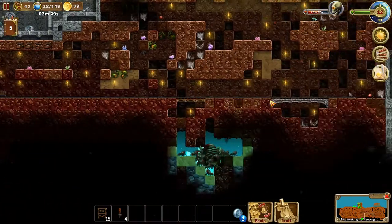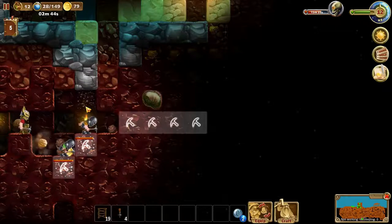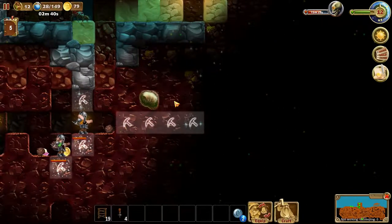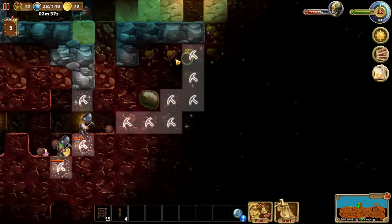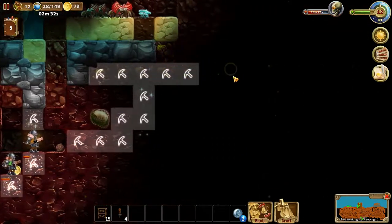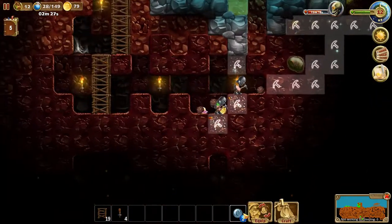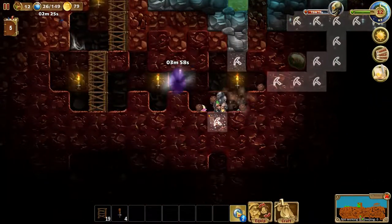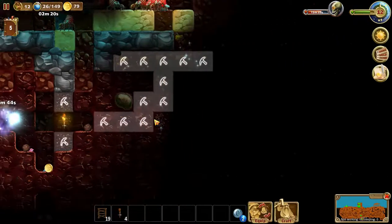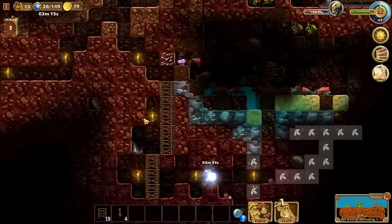We don't have much mithril remaining — we're out, we need to find more. Hopefully we'll find some down here. Gold up here — gold, gold, gold, gold, gold! That's exactly what we needed. That'll open up to that area — let's leave it there for now. I'm not interested in fighting an ant's nest right now, let's just put a pole there.